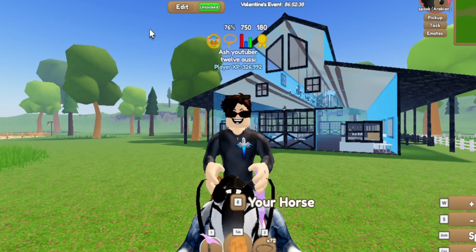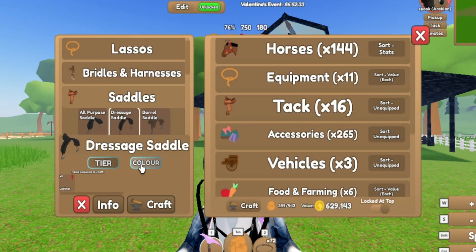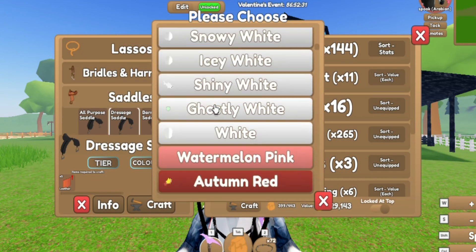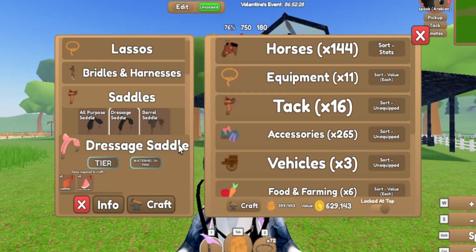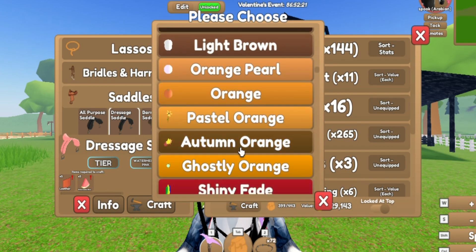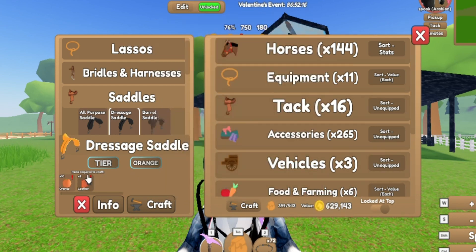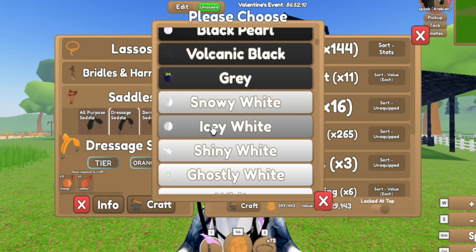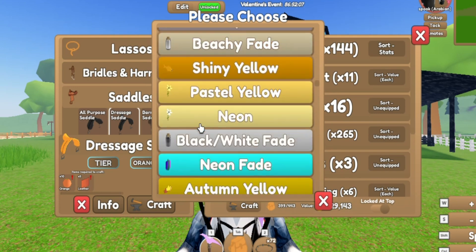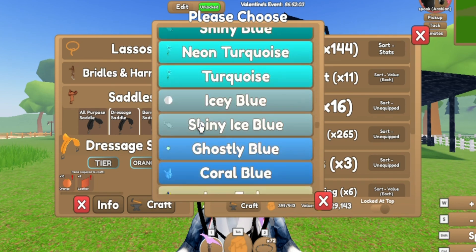When I started the game I thought peaches and oranges were summer 22 limited because they're like a summer food. But if you go into craft and select any saddle, you'll see watermelon — watermelon is limited, that is summer 22 limited. But oranges and peaches are not limited. You need 10 oranges and 10 peaches for those crafts, but they're actually obtainable.